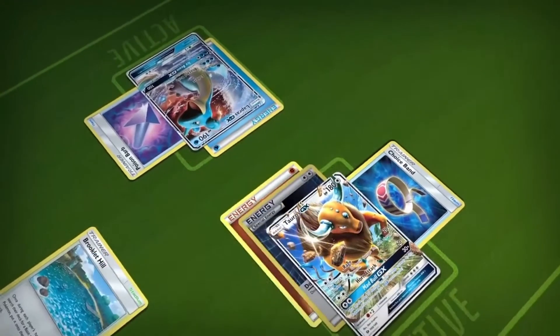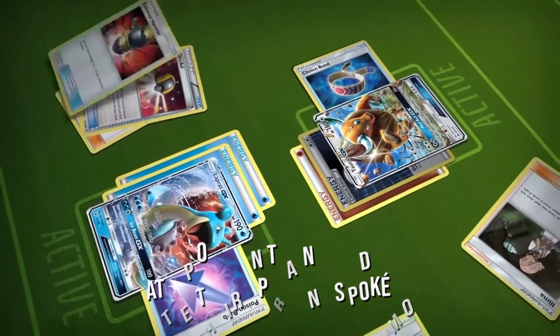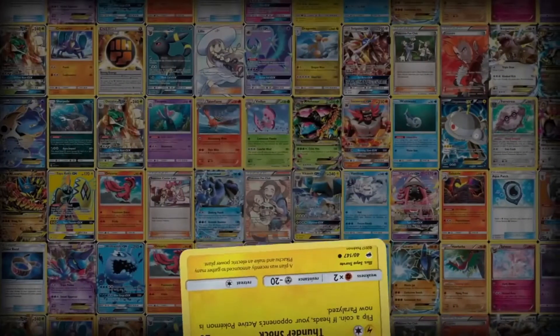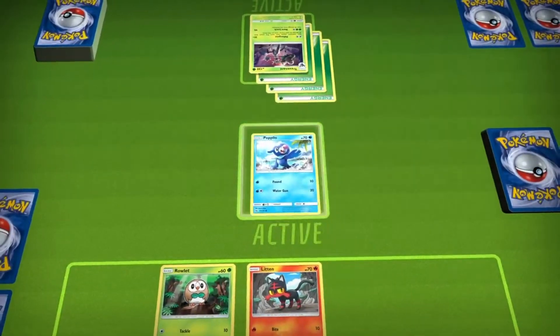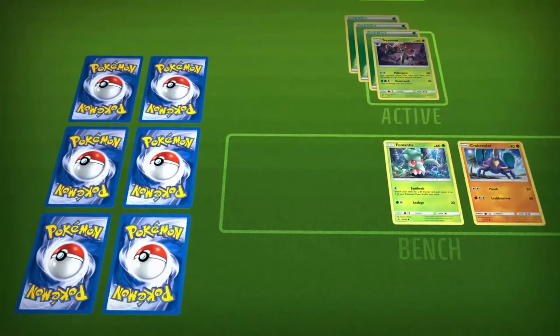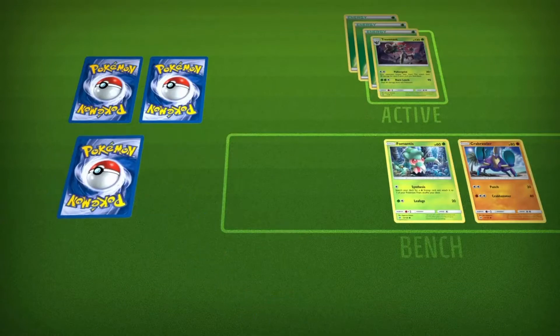Players take on the role of a Pokemon Trainer and battle their opponent's Pokemon with their own Pokemon. Players bring Pokemon onto the field and attack the Pokemon of their opponents. When a Pokemon takes enough damage, it gets knocked out, and the person who did it draws a prize card. The major win condition is to draw all 6 prize cards, which is generally the case.